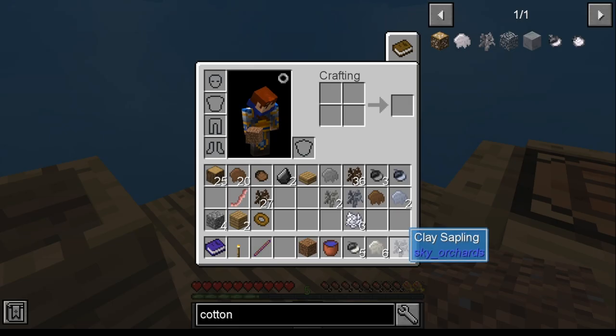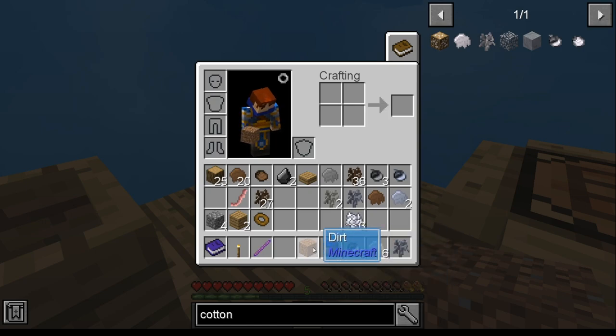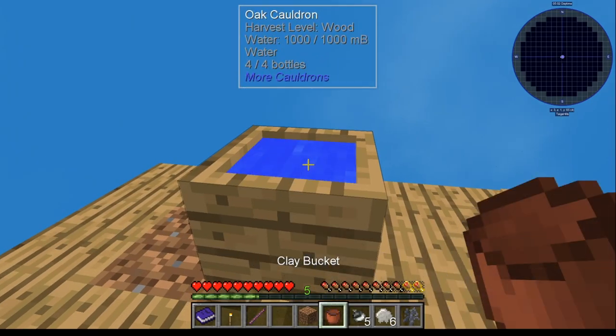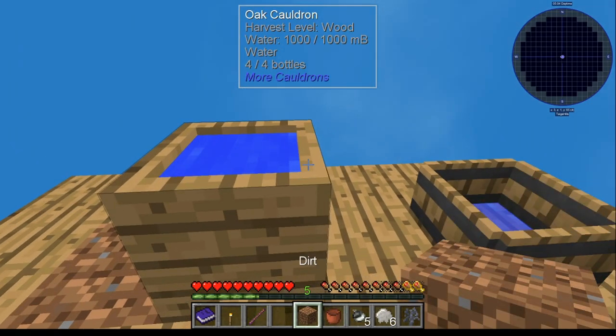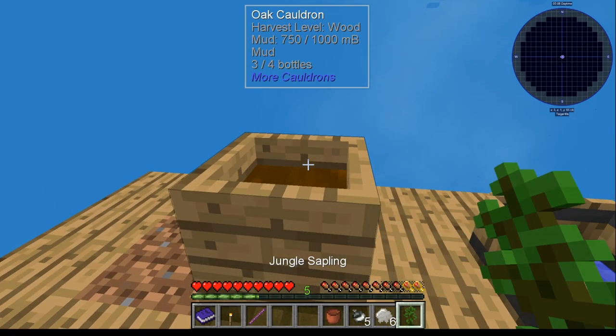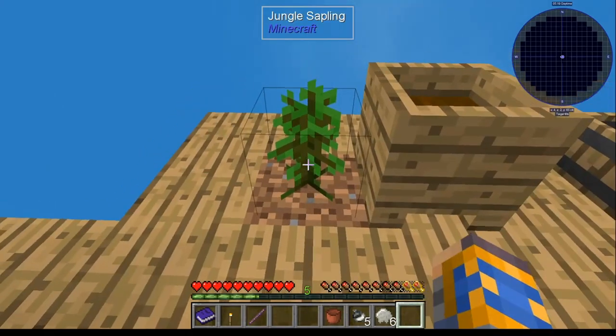You should also have sticky keys by now. Make sure you get at least multiple saplings, enough bone parts to make a bone block, a clay bucket and dirt. Take your water, chunk it in there, kick your dirt and throw it in — that makes dirt. Clay sapling goes in — that makes you a jungle sapling. Plant it.